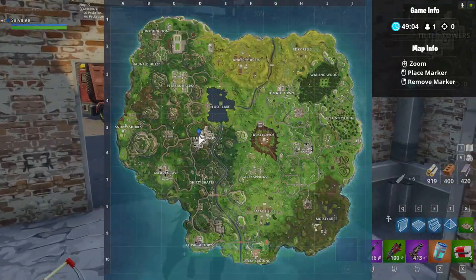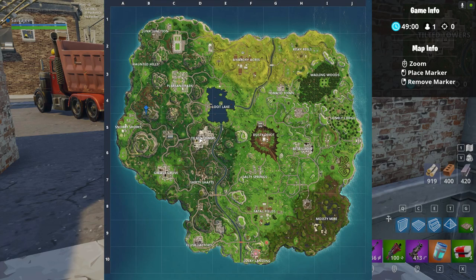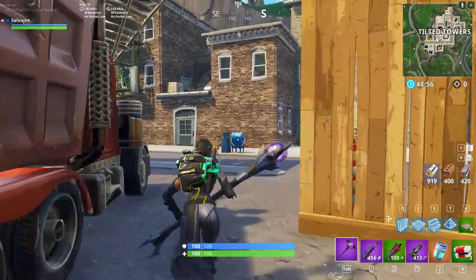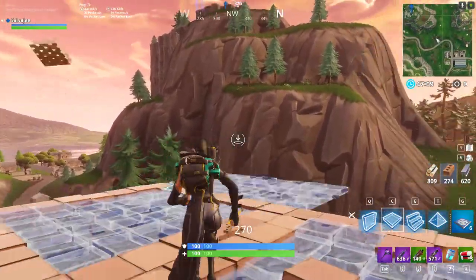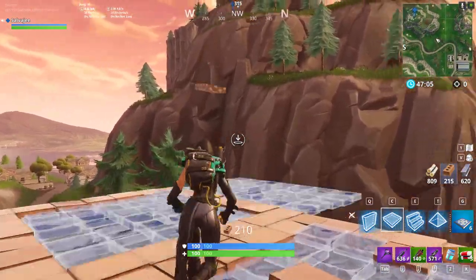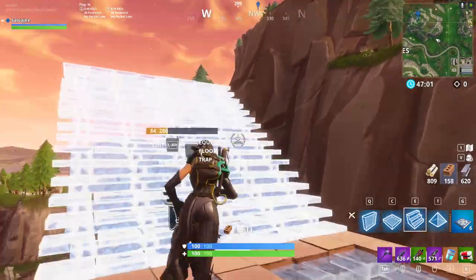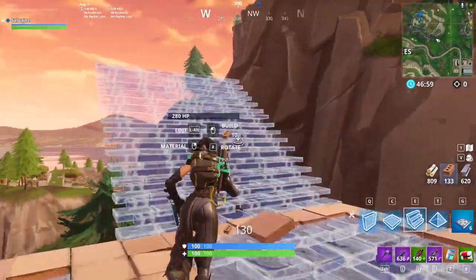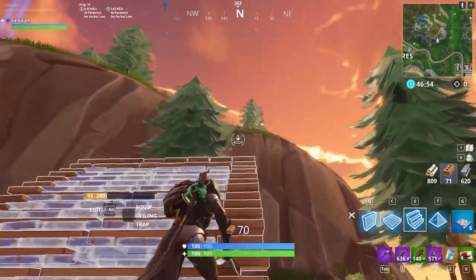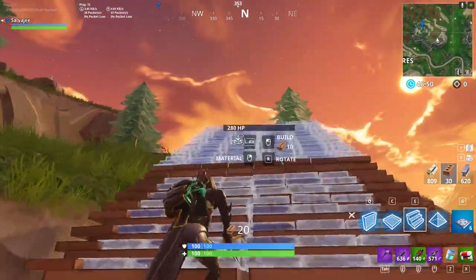Alright, the next area we want to take a look at is the villain base. So we're going to head there and see what they've got going on. Since I'm playing Playground mode, I can freely visit spots on the map and just build like a maniac without being worried I'm going to get shut down — unless I'm playing with my friends. Because I guarantee you guys, when I'm playing with the Salvaje Cartel, they're 100% going to shoot me down. They're just trolls like that.